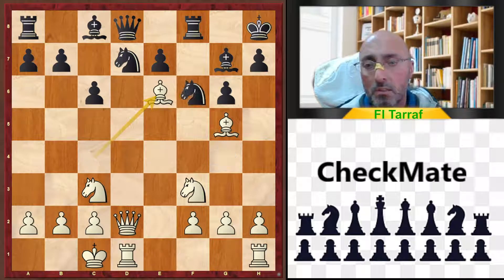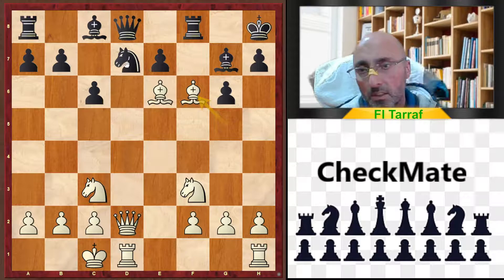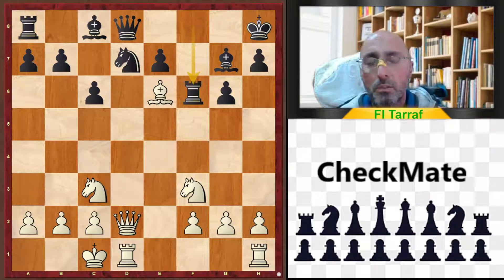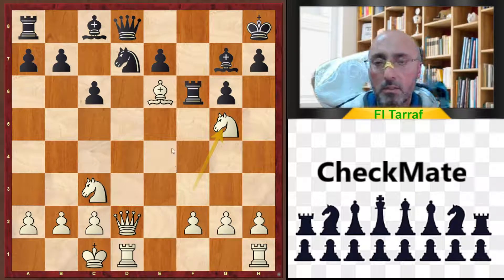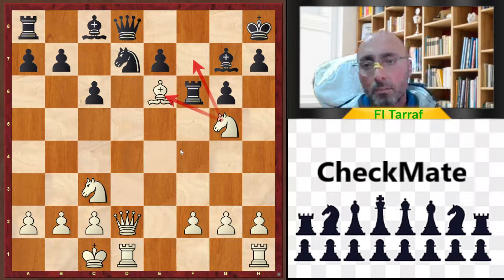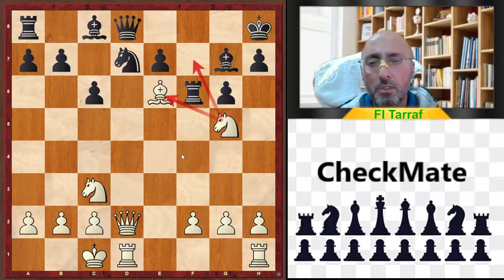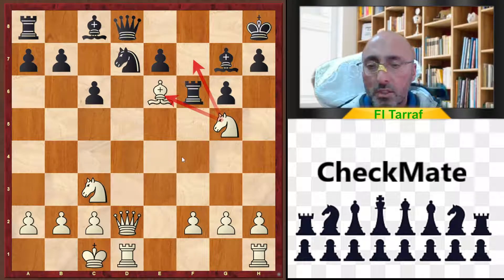As a continuation: bishop takes e6, knight to f6 — like returning to a normal position — bishop takes f6. Of course, the knight on g7 still cannot move. So rook takes f6, and now knight to g5 — and many problems for black. In this position the engine evaluation is plus two almost, and this is winning for white.